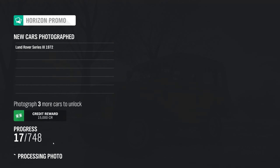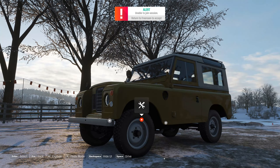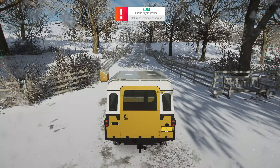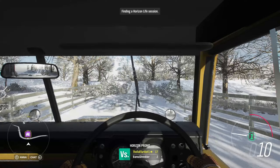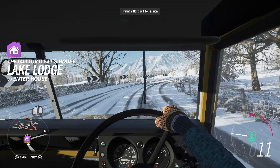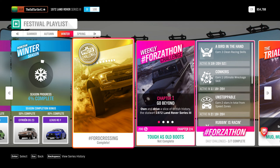Normally we just drive around and do stuff and races, but I want to do some of this weekly stuff. I usually think of it as something you do when you're done with the whole game, like the Forza-thon stuff in Forza Motorsport. But I'm going to do some of it now. Let's drive this thing. We just hit enter on my steering wheel to get out of that session prompt. Did that work for our Forza-thon? Chapter 1 — yes! Now we're on 2 out of 4.